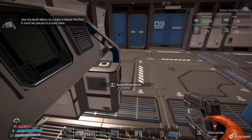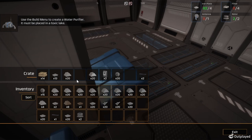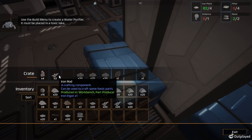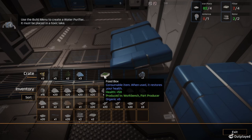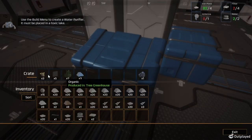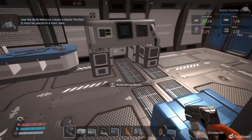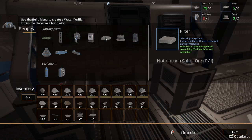I need two rotors - I do have two of them now. Let's go grab the other rotor. So I got two rotors. Filters - I thought I had a filter. I've got two! Now I need two more filters. Sulfur - do I have sulfur? Only got three sulfur. I could only build one.